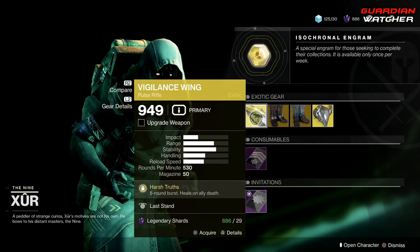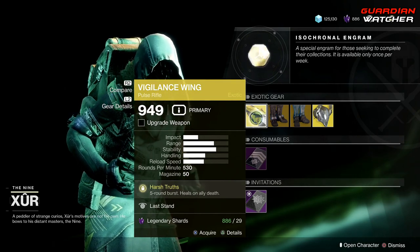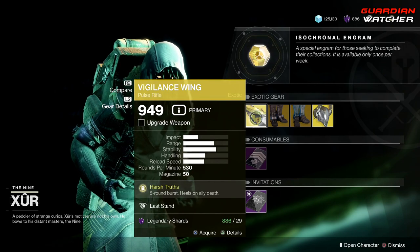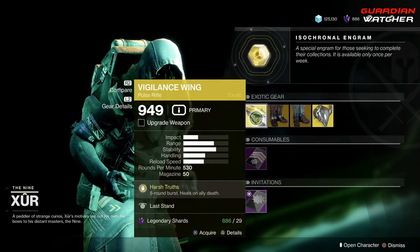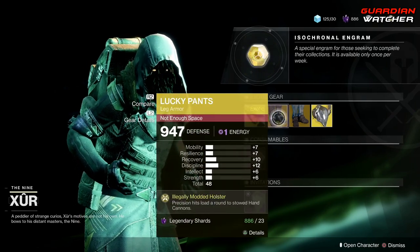If you don't have the Vigilance Wing, go ahead and get it — it's definitely a good exotic in both PvE and PvP. I'm going to rate this a Tier 2 in both categories. If you don't know the tier scale, I'll put it in the description box below.